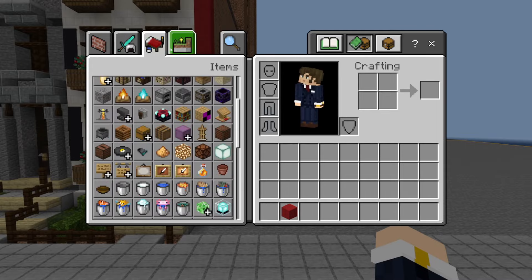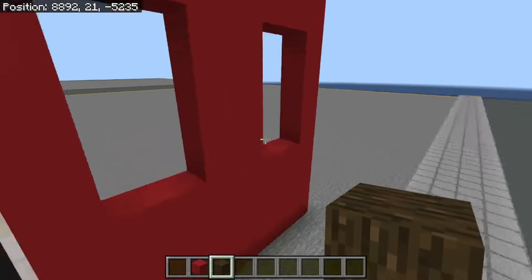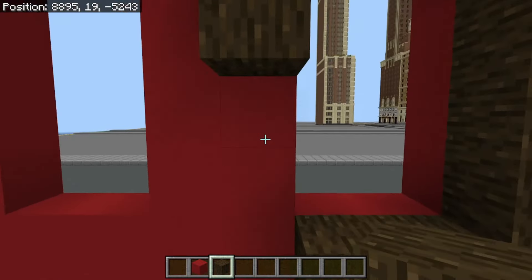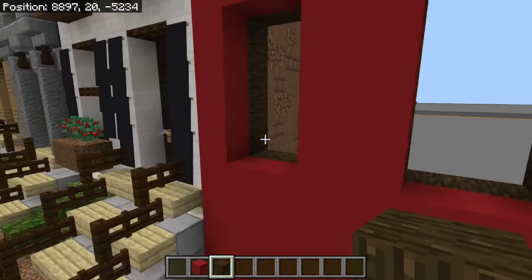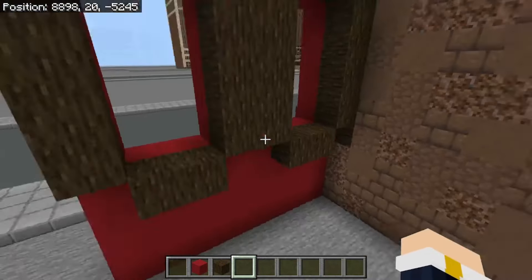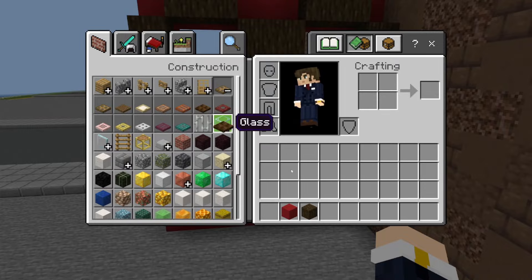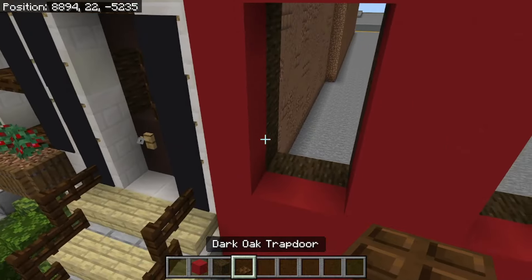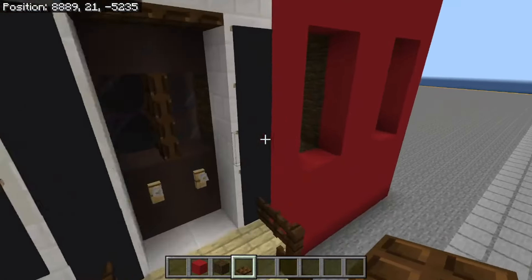You'll probably notice that I'm building out of red concrete, and that's because I want to show you some colors and textures you can try with the house. Whatever you want your main color to be, just do that instead of the red concrete. As you can see I've got a four-block gap here, two blocks in between the windows, and four-high windows with two-block window gaps.